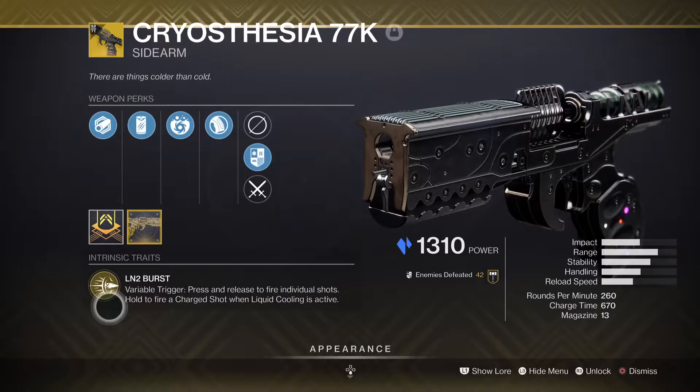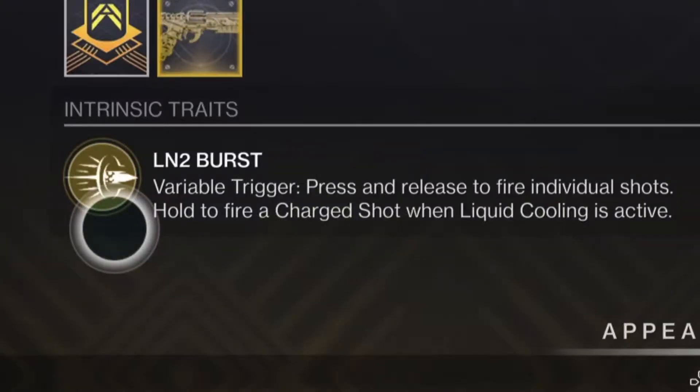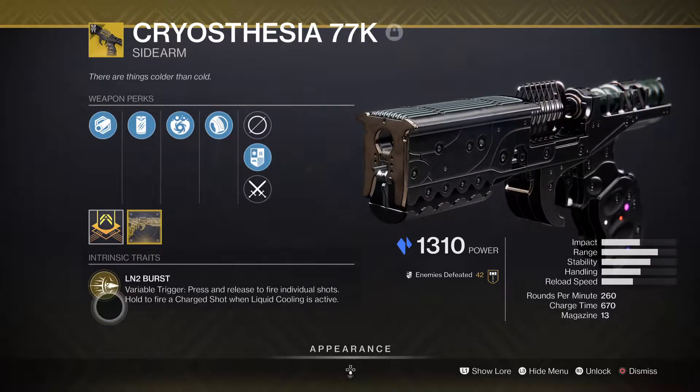The intrinsic trait is LN2 Bus — a fireable trigger. Press and release to fire individual shots, or hold to fire a charge shot when liquid cooling is active. Basically a Duality-ruin type of gun, but the stasis version.